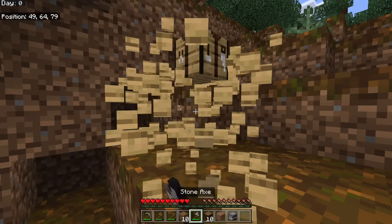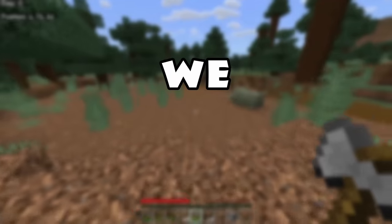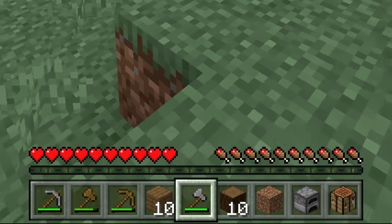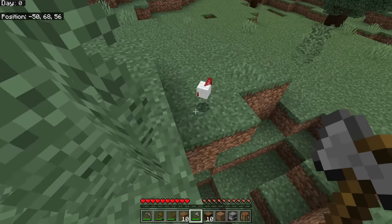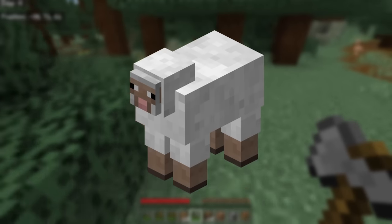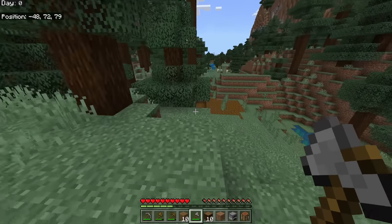A furnace is what we need to cook food, but first we need to find that food source. We'll carry our axe because an axe kills animals faster. We need food because if you're not on peaceful mode, your hunger bar — those little chicken leg icons at the bottom — goes down as you run around, and faster when you jump. We need to find some sheep because sheep drop wool, and with three pieces of wool we can craft a bed.